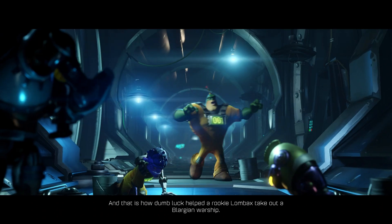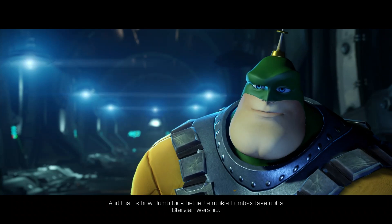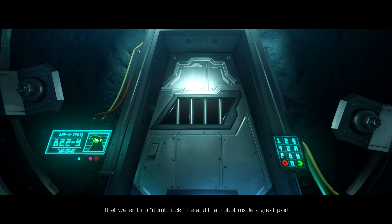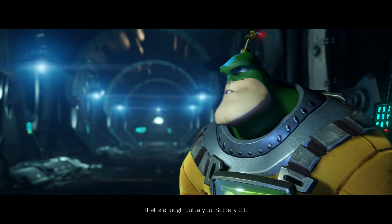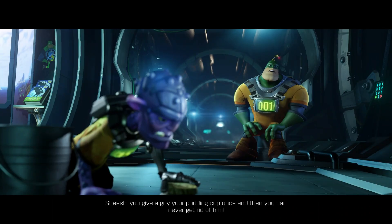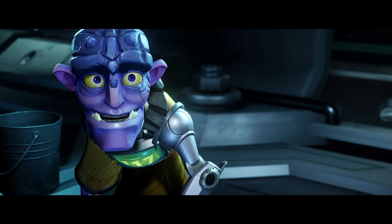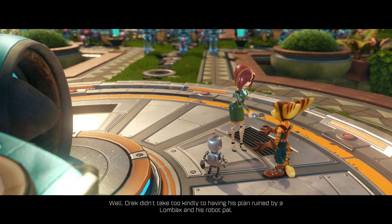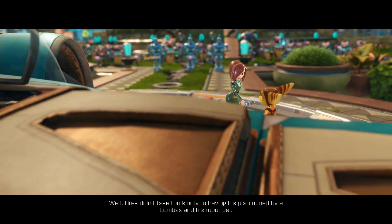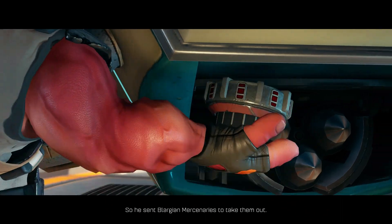And that is how Dumbluck helped a rookie Lombax take out a Blargian warship. That wasn't no Dumbluck. He and that robot made a great pair. That's enough out of you, solitary Bill. Sheesh, you give a guy your pudding cup once and then you can never get rid of him. So, what happened next? Well, Drek didn't take too kindly to having his plan ruined by a Lombax and his robot pal. So he sent Blargian mercenaries to take them out.